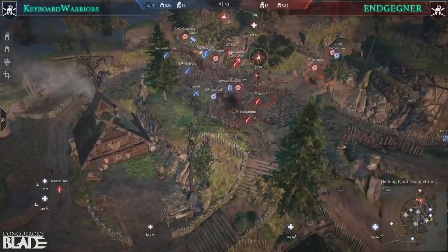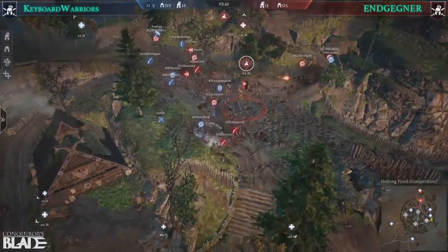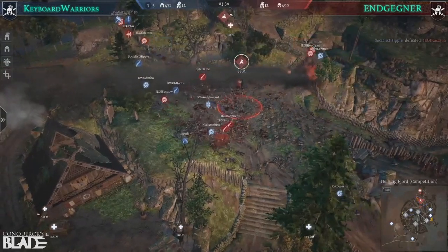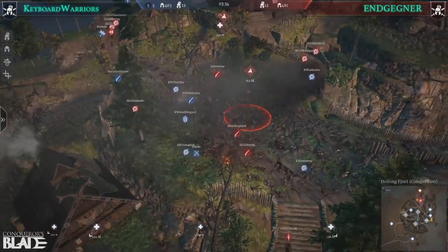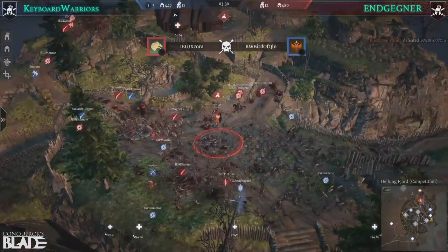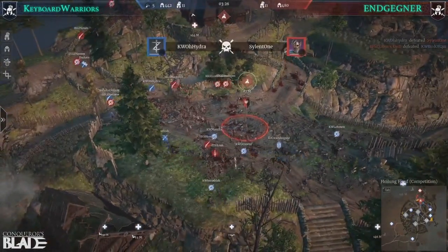Trialing trying to get around here, not having too much luck. Andy Bogard fighting on point. Socialist Hippie raising that kill count — Socialist has been one of the MVPs when it comes to hero kills.